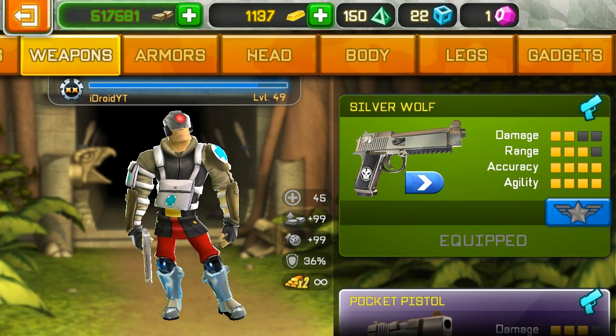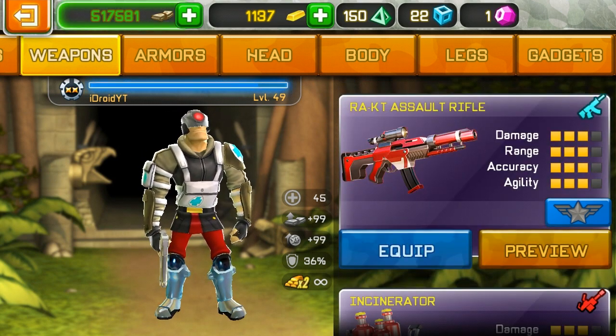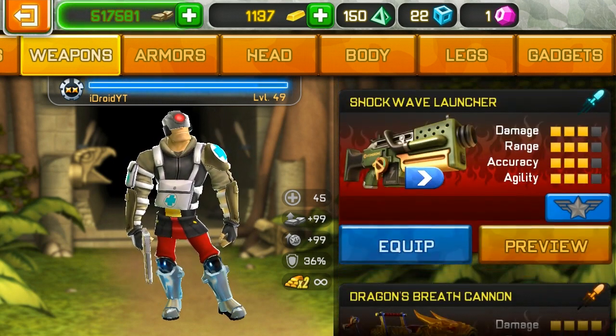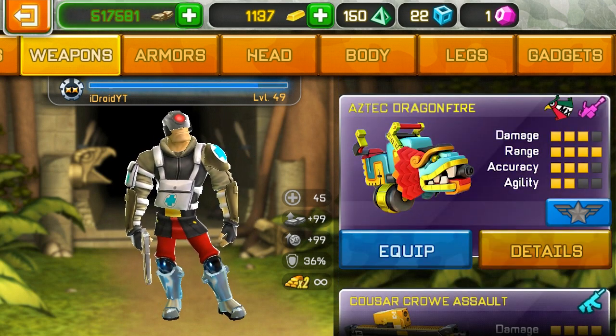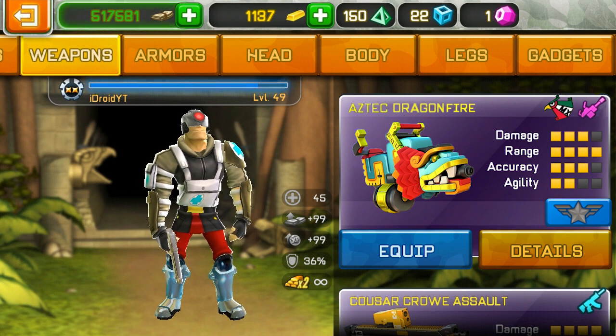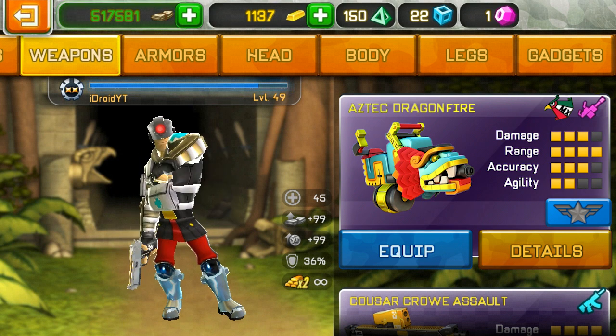What's up droids. A few days ago, after my recent video, I saw Rohit's video which proves that Digital Legends probably just made a mistake in their app store description. The weapon is going to be called Aztec Dragonfire — it's a heavy machine gun type weapon and the stats are as follows: three damage, four range, three accuracy.